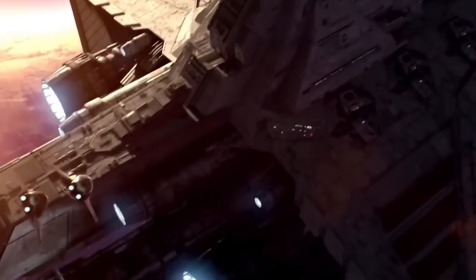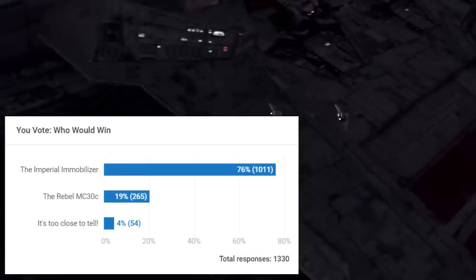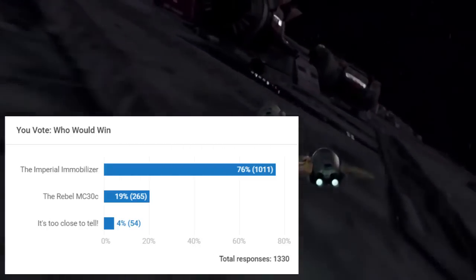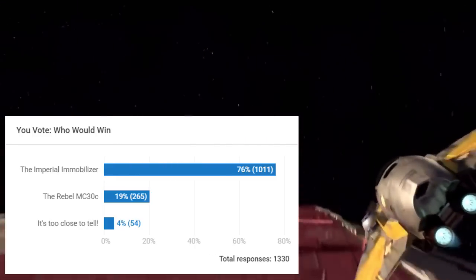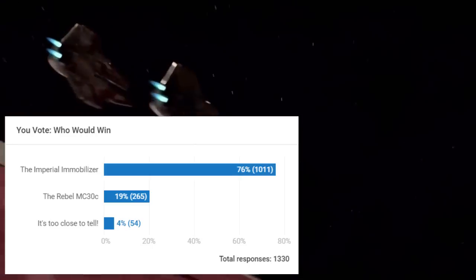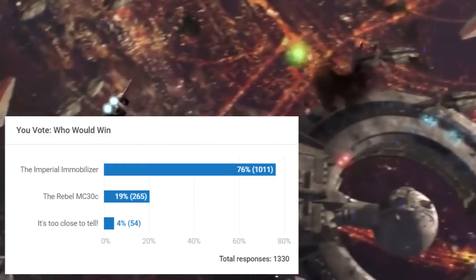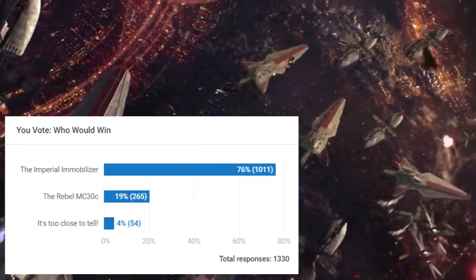Before we get too far into today's episode, I just want to go over the poll results from yesterday. The video's only been up for just over 12 hours, so the results are still pretty early, but we saw the Immobilizer 418 Cruiser go against the Rebellion's MC-30C Mon Calamari Frigate. I predicted that the Immobilizer would win, and so far with 75% of the vote, you guys are agreeing with me. But still plenty of time to vote, so go check out that video and leave a vote in the annotation on the top right corner.